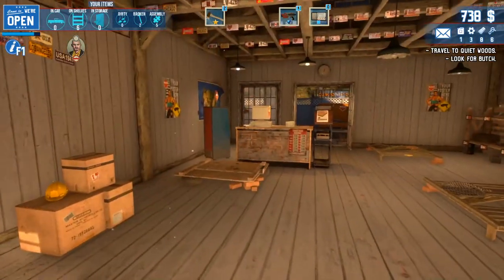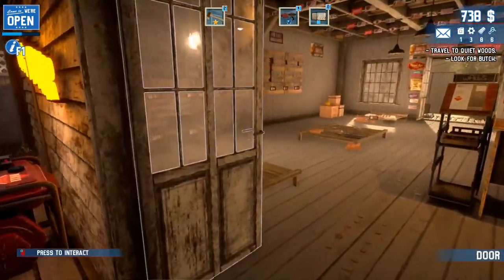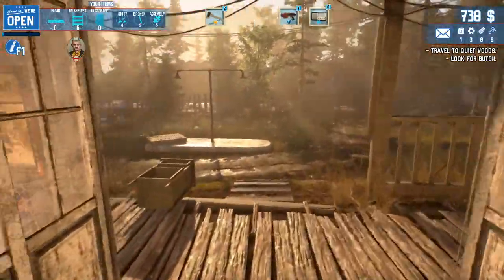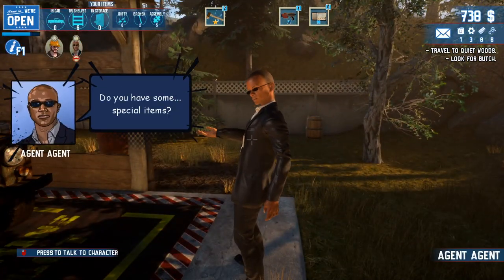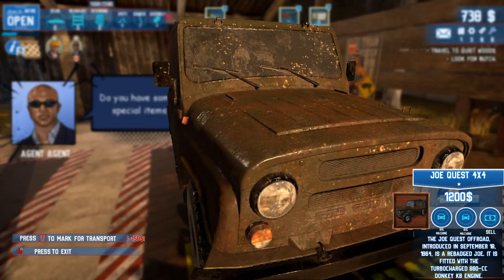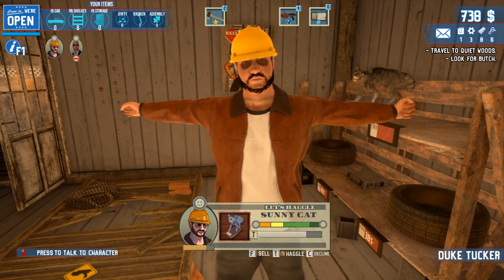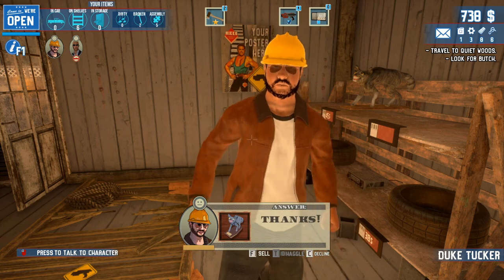Thieves show up and you kick them in the groin. Who's this person in the top-left with a neutral face — what does that mean? It gives me an inventory: I've got six items on shelves, zero in storage that I can use, zero in the car, zero dirty, two broken, five assembly. If I get the assembly thing... oh wait, you're buying this? Are you what I... I don't know. Oh boy, I got another customer over here.